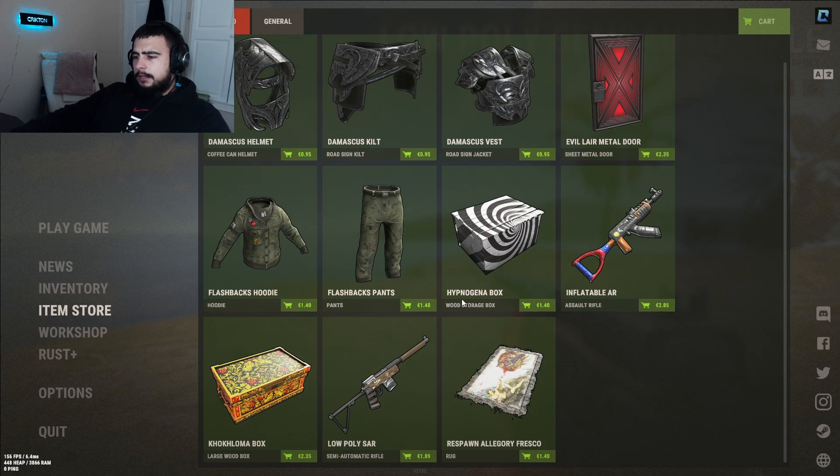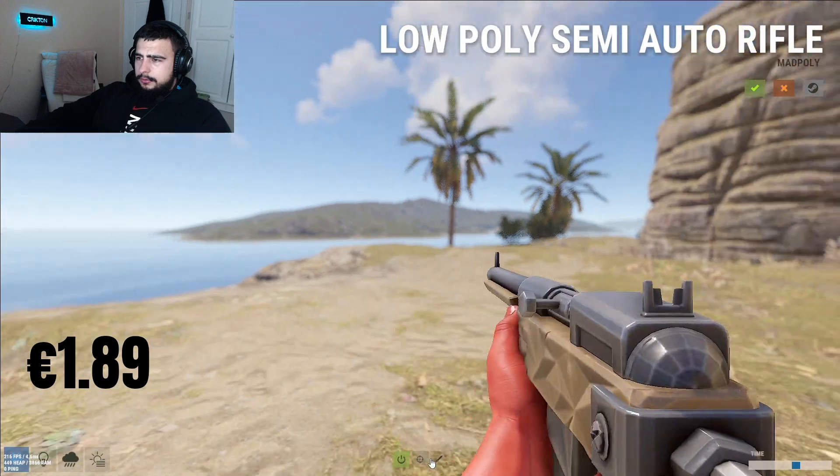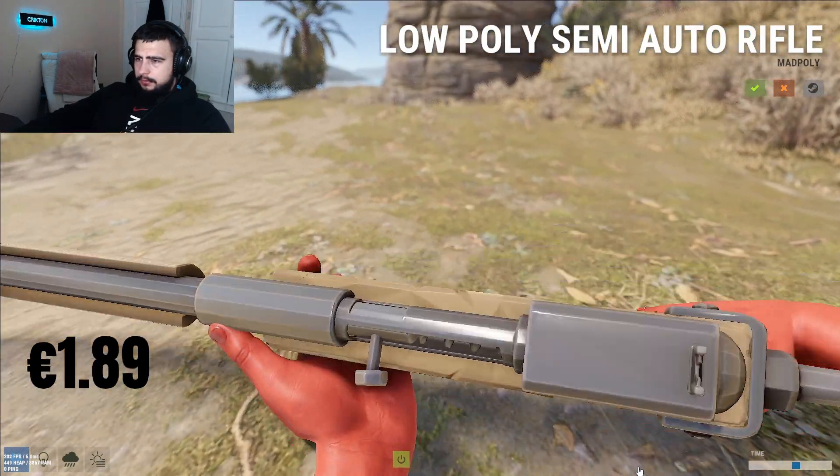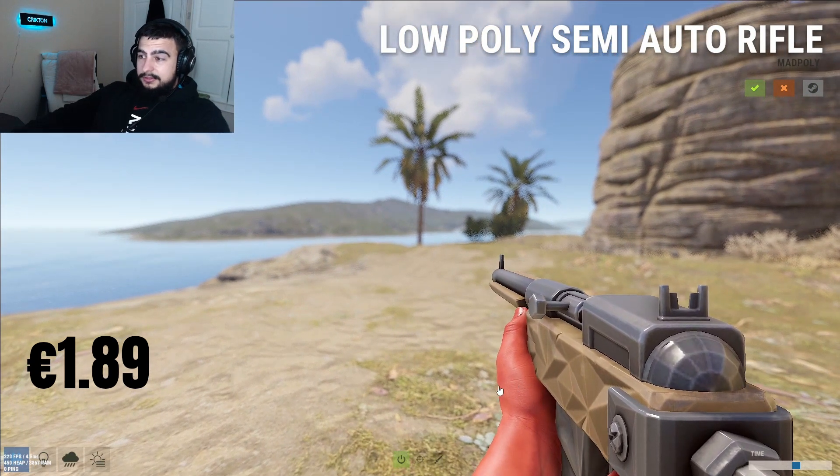Low Poly Sire next, $1.89 — that's a miss for sure. Looks like a gun from Unturned or something, or Minecraft or Roblox. Nah, it's a 2 out of 5 for me.